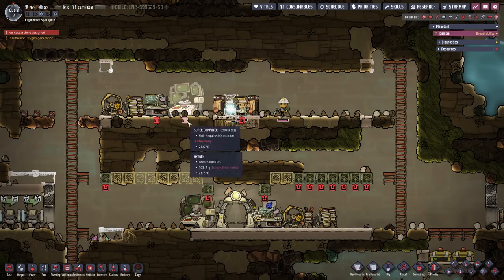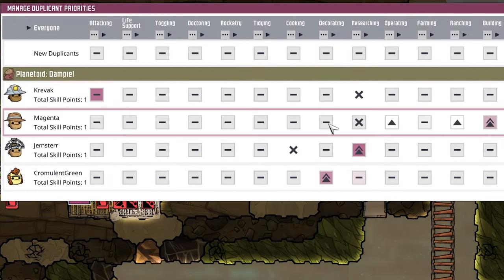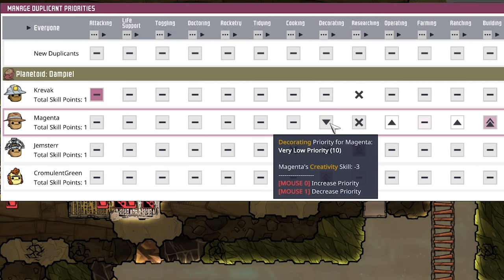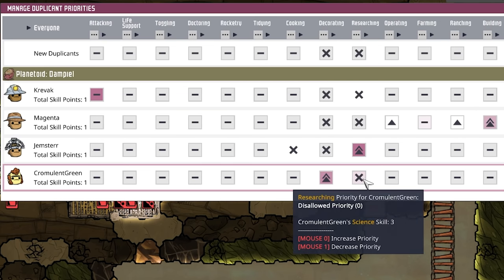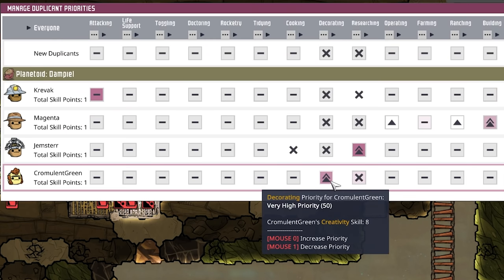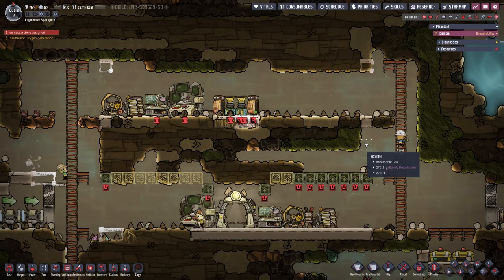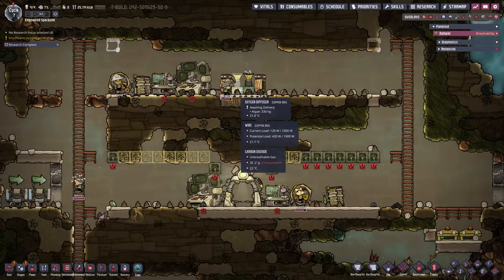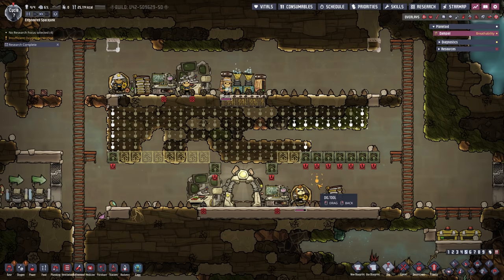Up here Magenta is building the last few bits and pieces. Let's take another look into priorities — Chromulant Green, you are going to be our sole decorator. Nobody else is going to be decorating anything. No new duplicant is going to be decorating or researching. And I'm going to give Chromulant Green a number one priority in operating, because somebody has to do it. Here we have our oxygen production starting up, which is great.